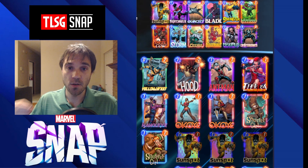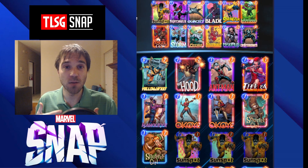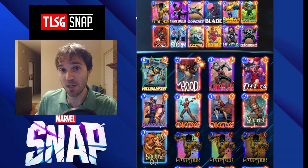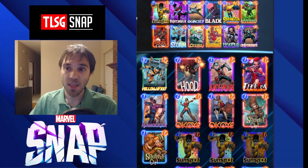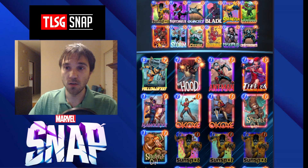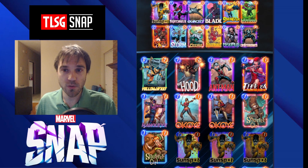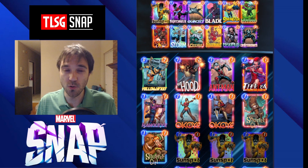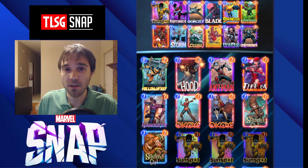Mindscape means that on turn six, you swap hands with your opponent. So this tells me I want to do a couple of things. I want to dump my hand so that I'm not giving them any resources to play off of. This is where Blade and Hellcow come in. Both of these cards are overstatted for their cost, so we can use them to help swing a couple of locations on that final turn before switching hands and giving them only what they top deck to play.